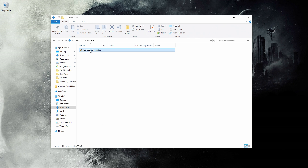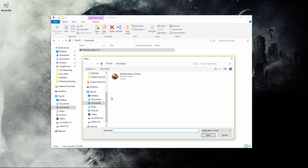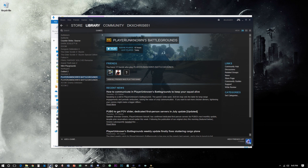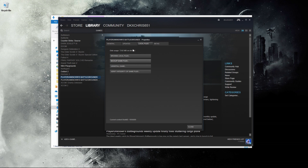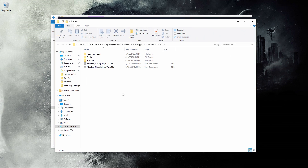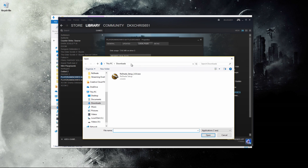Once you've downloaded it, start it up. Here it'll have you select a game. It's going to want to know where your PlayerUnknown's Battlegrounds folders are. If you don't know where they are, an easy way to do it is go to Steam, click your game, properties, local files, browse local files, and then copy and paste this into the file name.